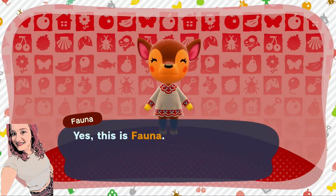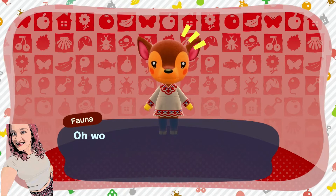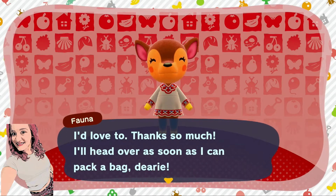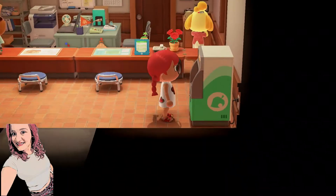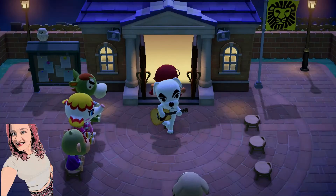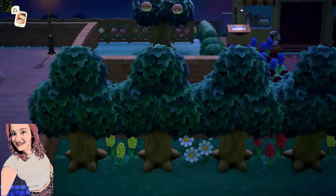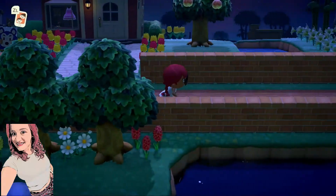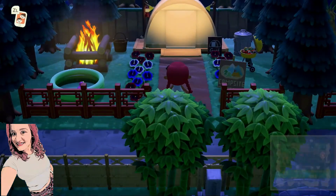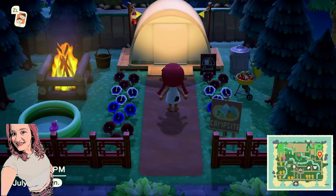Oh my god, she's so cute you guys. Yes, this is Fauna. She says: 'What do you need dearie? Oh wow, you're inviting me to stay at the Rafiki campsite? I'd love to, thanks so much. I'll head over as soon as I can. Pack a bag dearie.' So that's her little intro. Now what we are going to do is head to the campsite. Just so you guys are all aware, I am not a time traveler and this does take talking to the villager three times on three different days. If you time travel you will 100% be able to get this finished in one day, but I don't time travel so I am going to be breaking this up for you guys.